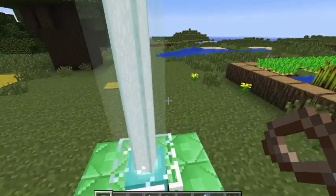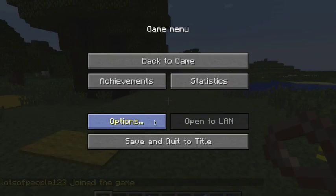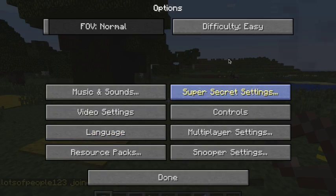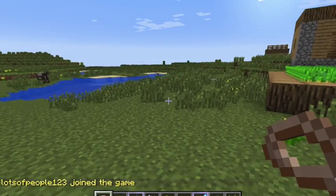The next feature I will be showing you are shaders. This is the first shader — it just makes things look a little blurry-ish.